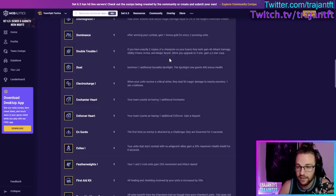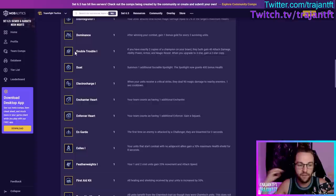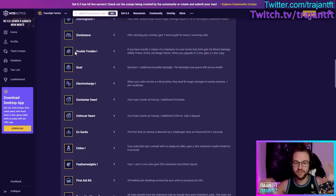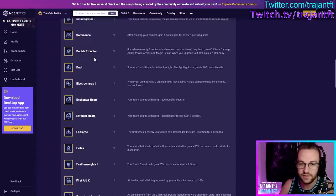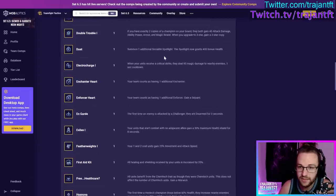Double Trouble — if you have exactly two copies of a champion on your board, they both gain a ton of stats, and when you upgrade to three-star you gain a two-star copy. This is really good for rerolling. The best build found is reroll Twin Shots — like GP, Lucian, and Corki — running two copies of each unit. Also works with reroll Innovators: two copies of Ezreal, two Twitches, two Camilles, all three-starred. Very good for reroll builds, and it was getting hard nerfed at the time of this video because it was very strong.